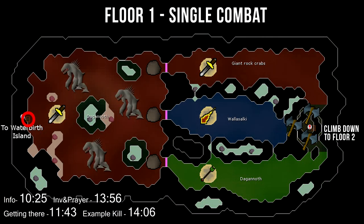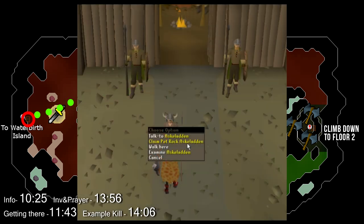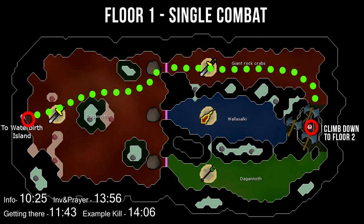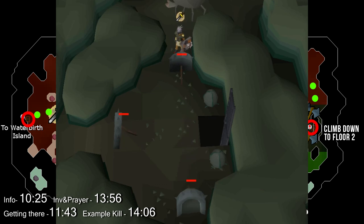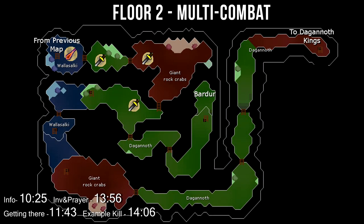Inside the dungeon, when you first come down you'll find lots of level 90 Meleers in the single combat room — use Protect from Melee to take practically no damage. To reach the multi-combat room, follow the path to the northern gate. To get through the gate, you need a pet rock (claimable from Askeladden in southern Relleka after Fremennik Trials) — drop the pet rock on one of the platforms while you stand on the other to unlock the gate. Run east past the giant rock crabs to the room with the ruined throne axe, wield it, use the special attack on the western door support to knock down all the doors, then climb down the ladder to floor 2. Floor 2 is multi-combat — follow the prayer signs on the map. I'll show you how to navigate to the best multi-combat room spot in the next clip.